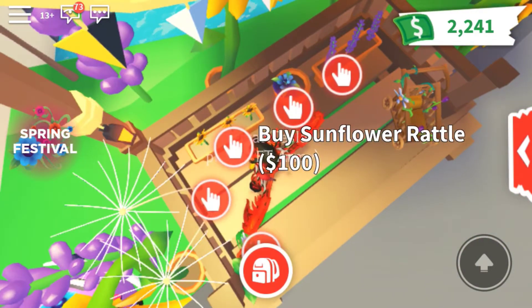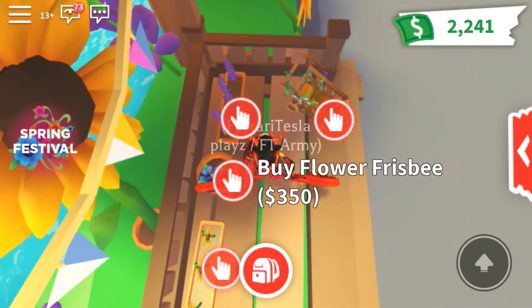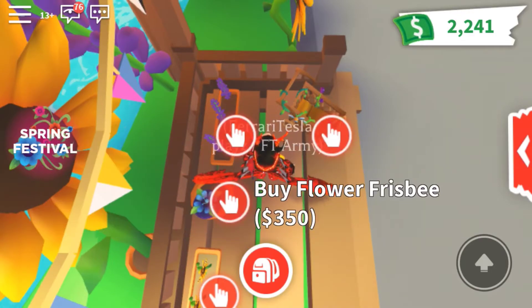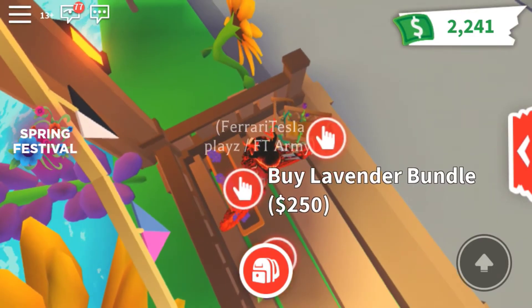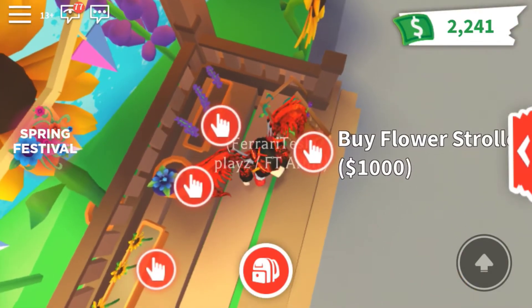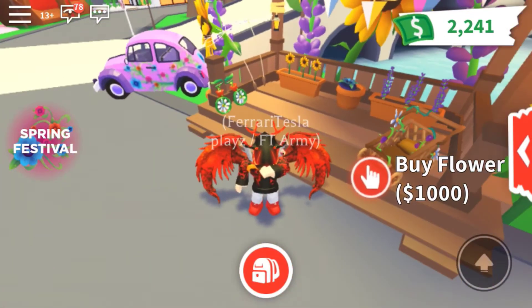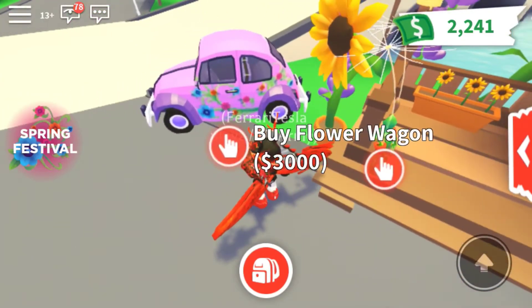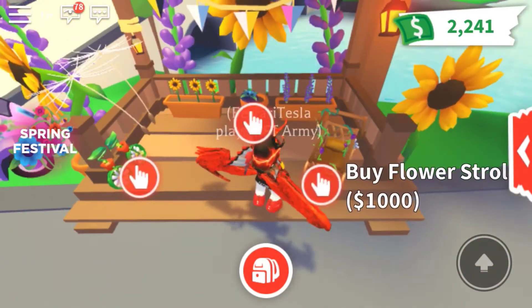Buy Sunflower Rattle — that's nice for the pet, you can play with the pet. Buy Lavender Bottle — you can play with the pet too. Buy Flower Stroller — you can carry a baby and a pet, carry them around. You don't have to carry them with your arm, just use the stroller. Nice.